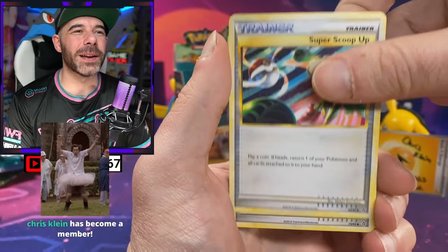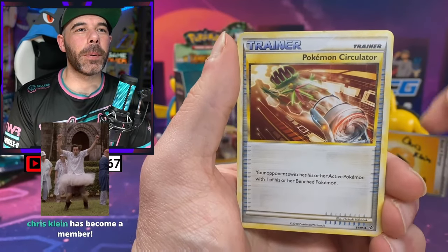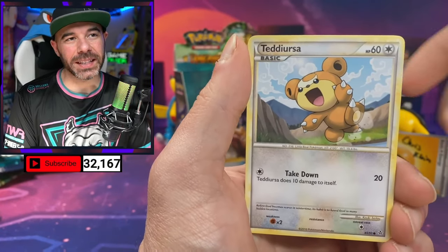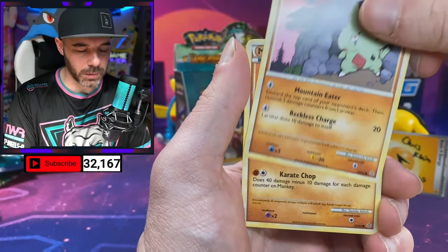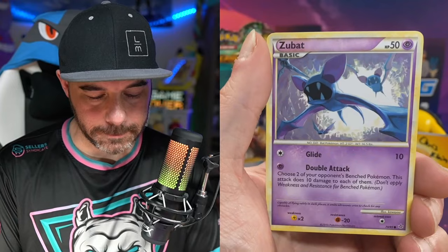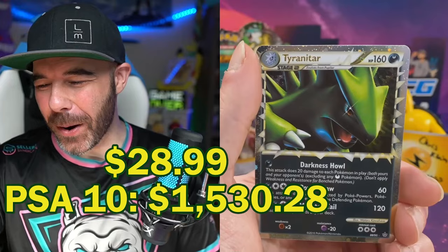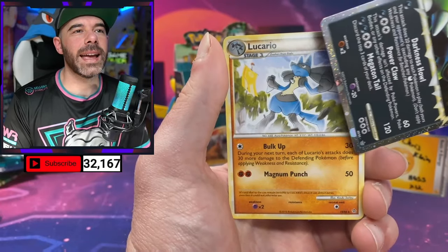Thank you for becoming a member and part of the family — I really appreciate it, that means a lot. We got Pokemon Circulator, Squirtle, Teddiursa, Natu. This is going to be a good pack — she must feel something special in here. We got Zubat — and there we go! A Prime Tyranitar! And a Lucario, my boy!